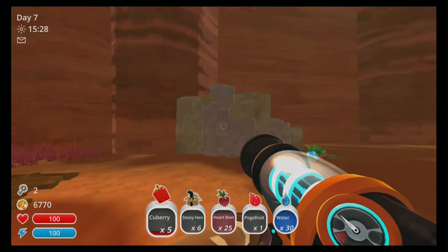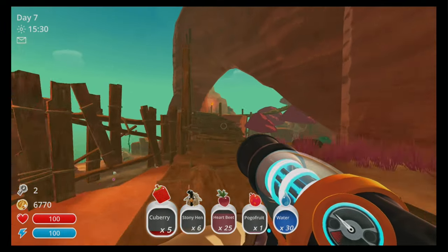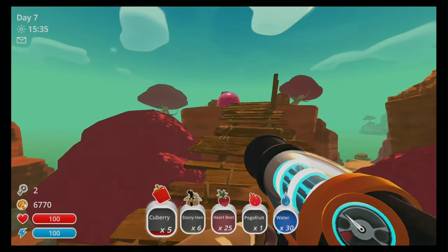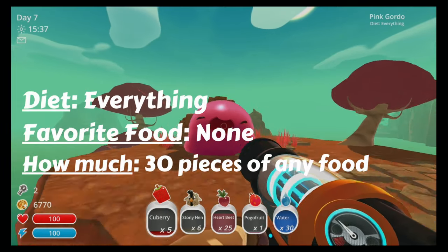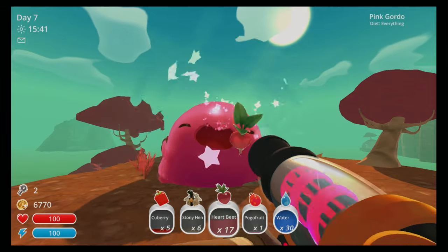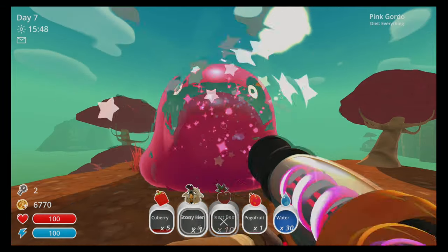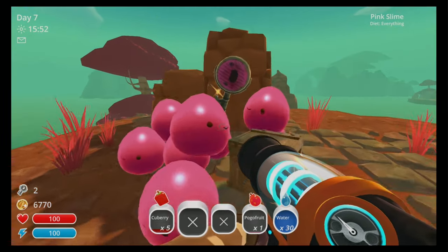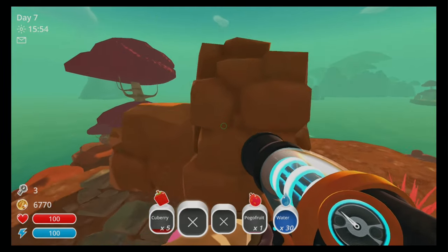Keep following this bridge around to the left, and there is the pink gordo. Now this one, just like the first one, takes 30 pieces of anything to eat — it doesn't matter whether it's fruit, vegetables, or meat. After he is all full up, you will get your third slime key.